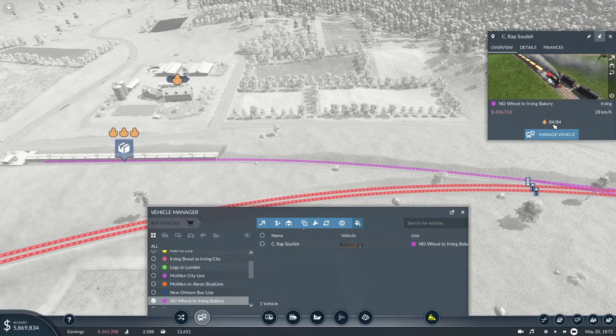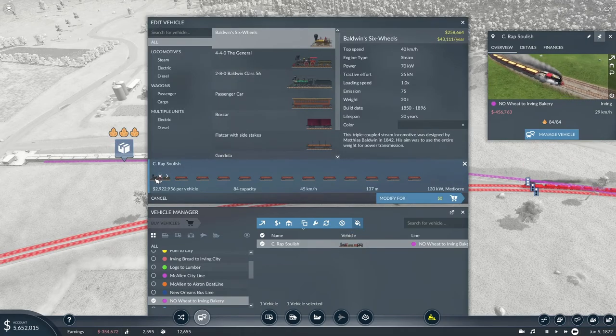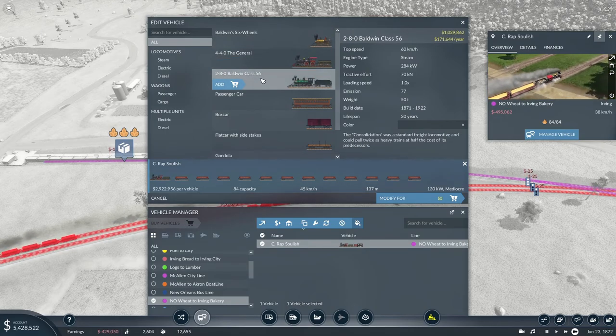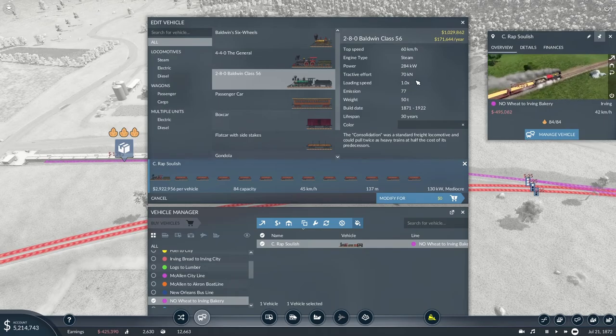Let me manage vehicles — edit selected vehicle — let me see what this is. We've got this fancy almost half-a-million Baldwin Class 56, and it goes 60 kilometers an hour — to me that is huge. What we might do is actually upgrade this thing as best we can. Does it have more power? Oh yes, lots more power, which means we could actually increase our storage here as well.